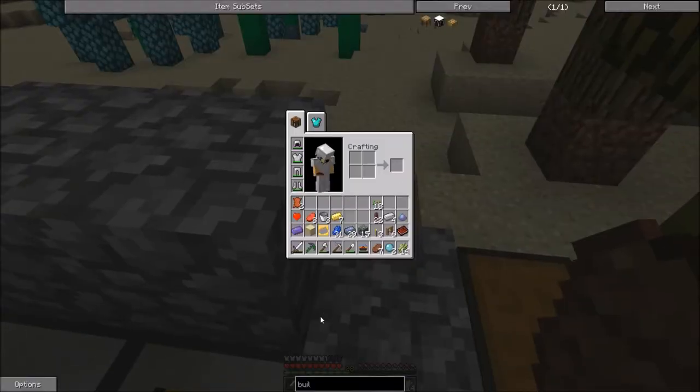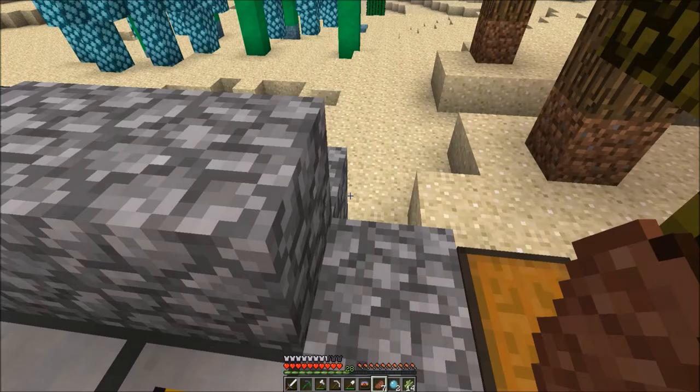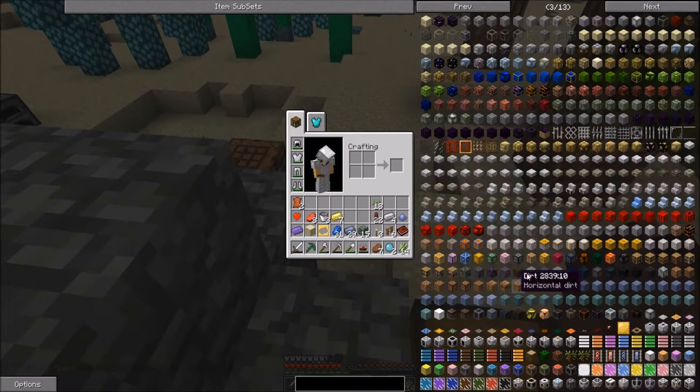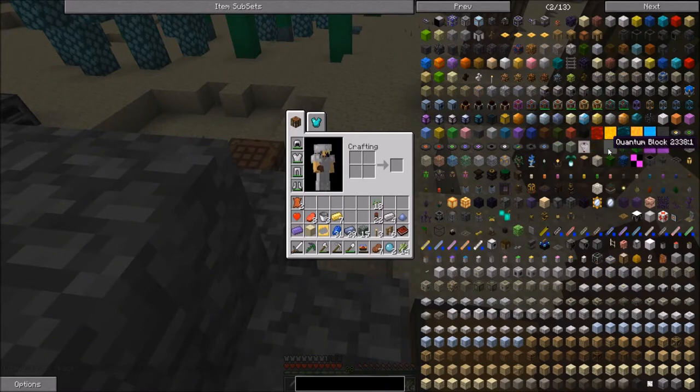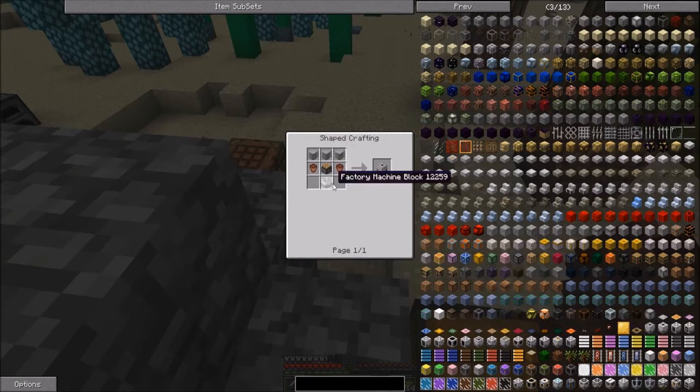We now have MineFactory Reloaded in our pack - or I say pack, because it's not really a pack. Now we've got MineFactory Reloaded, which looks really cool and I'm excited to get into it. One of the main setbacks though - if we go into, let's just say a planter, we need plastic sheets and a factory machine block. How do we make a factory machine block? Just regular stone and plastic sheets. How do we make plastic sheets?